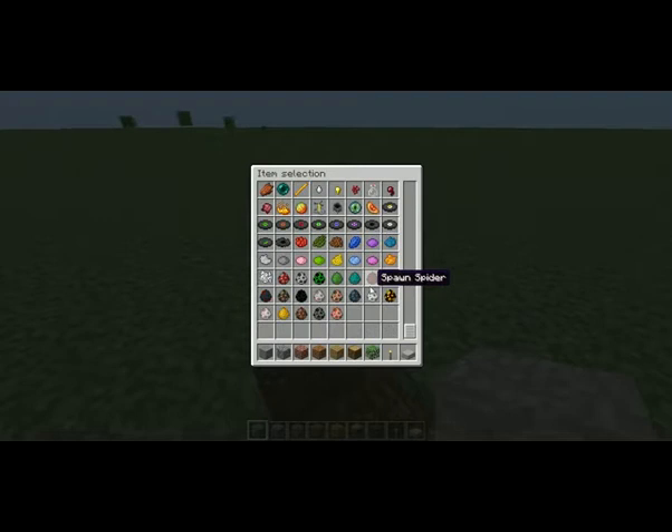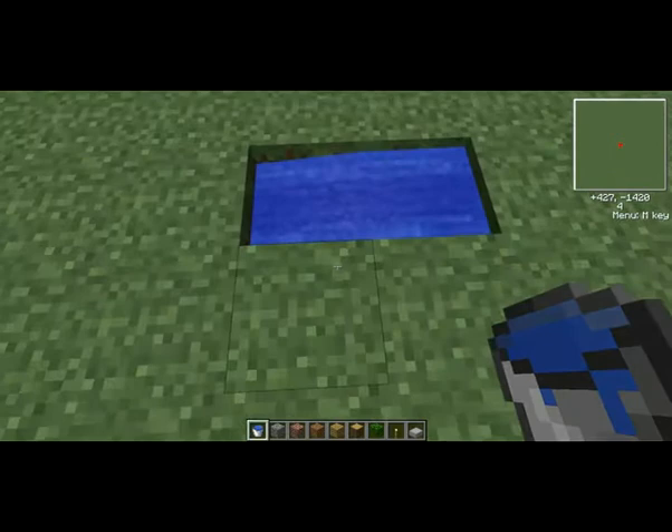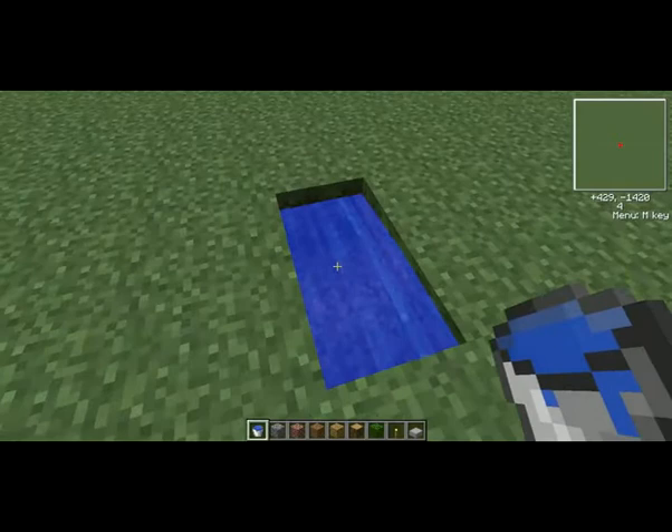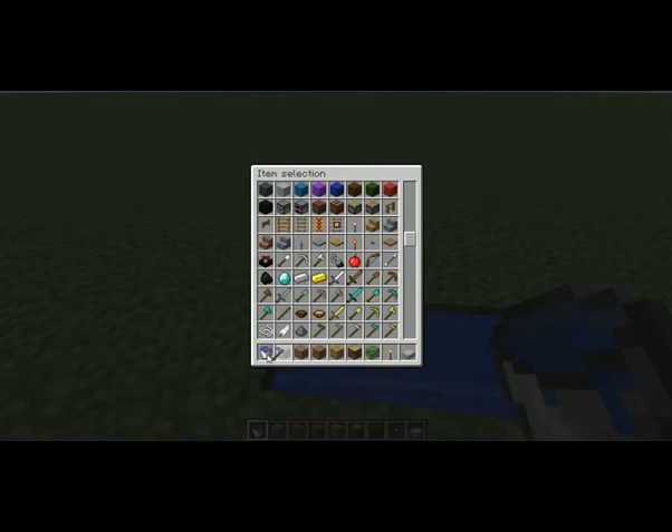Get a bucket of water and put it there. Only put it in one block — I'll show you why later. If you put it in two blocks, the stuff from the upper tiers is not going to come down properly and you won't be able to collect it all.